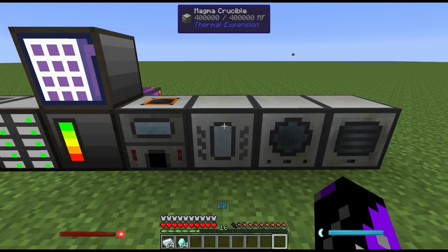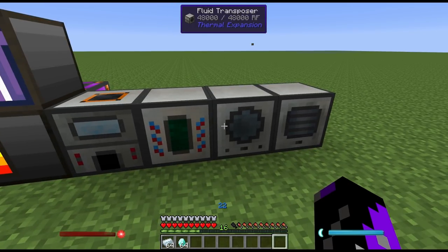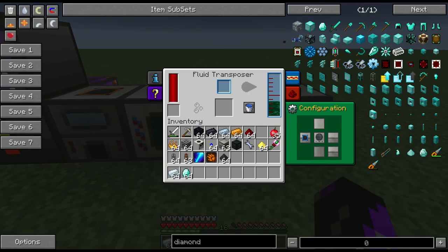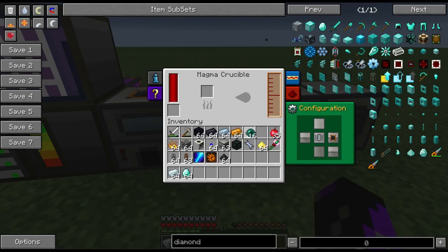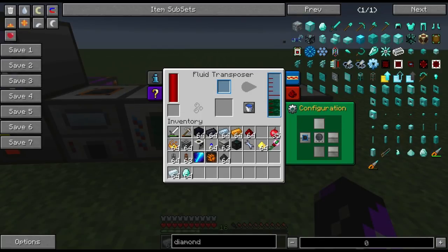Because the recipe for making tesseracts is a little convoluted I'm going to go over the steps real quick. Make sure that your magma crucible and your fluid transposer are next to each other, and make sure that the magma crucible side adjacent to the fluid transposer is set to orange while the adjacent side of the fluid transposer is set to blue, so that the magma crucible is putting into the fluid transposer. Place your ender pearls inside the magma crucible — it's going to melt them down into a liquid state and put the liquid into the fluid transposer.